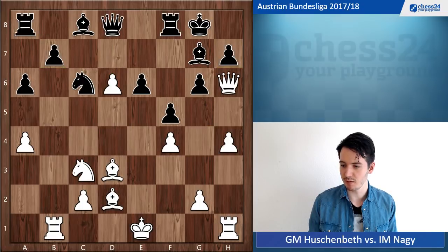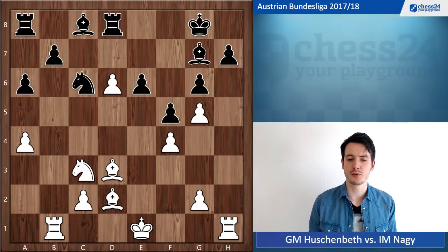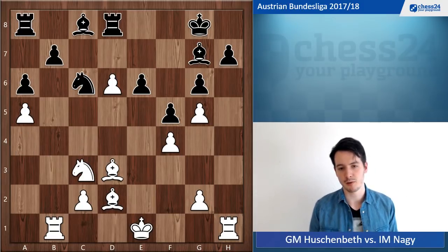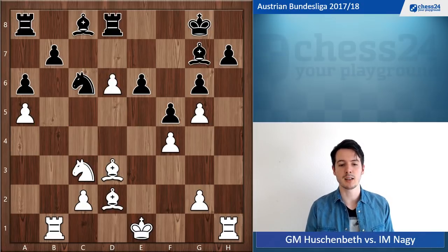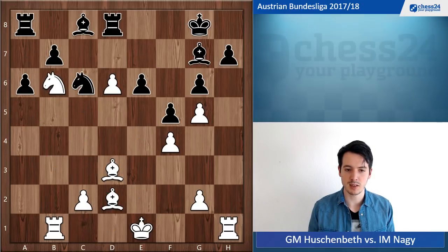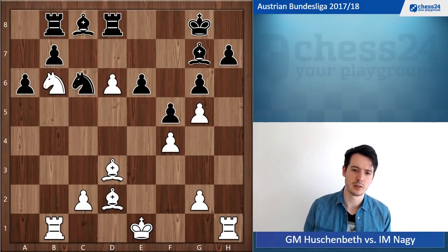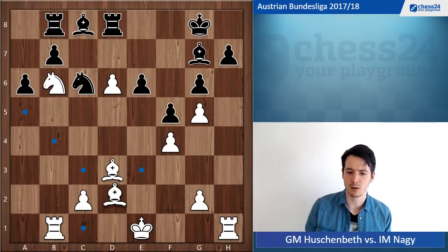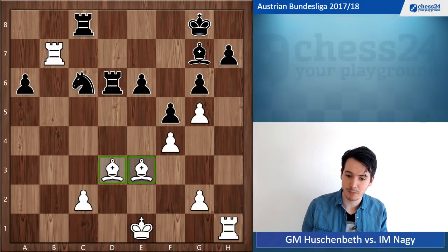Let's see the game: Bg7, Qg5 — here black could take but it's an improved version for me. I was thinking maybe I even have a5, with the point that after rook takes d6 I can go knight a4, bringing the knight to b6 via c5 — this looks rather attractive. And if black takes on a5, knight a4 hits the knight, then knight c6, knight b6, rook b8, bishop e3. If rook takes d6, I take on c8 and b7 and should have enough compensation with an active rook.